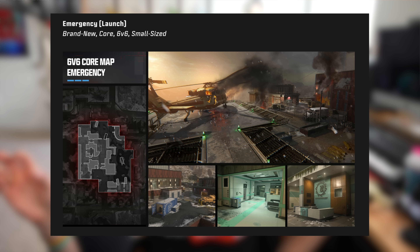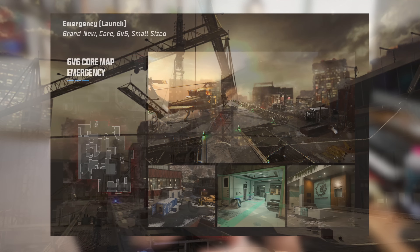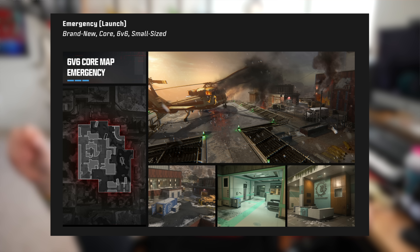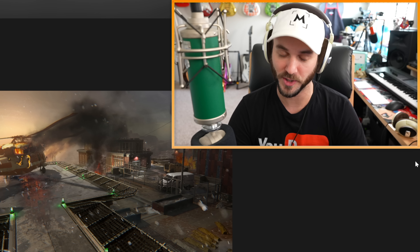Looking at the Emergency map layout, it does look like a pretty small map. I'm getting some High Rise vibes based off how it looks. I'm not exactly sure how it's going to play out — I'm sure a lot of people will go to that second story area where the helicopter is and potentially camp on people spawning in the open. But I love small to medium-sized maps if they're done well, and this one could be pretty good.